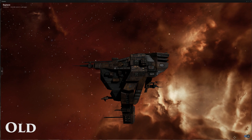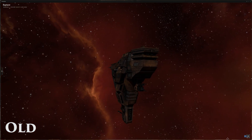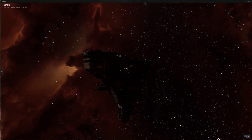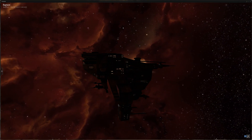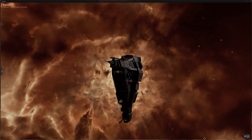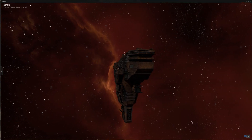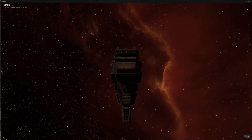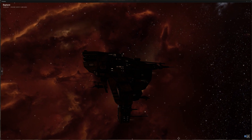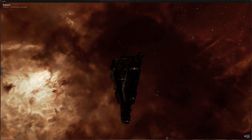Hey guys, it is Eve and today we are going to be checking out the new Rupture, Broadsword, and Muninn hulls that are currently live on Singularity and will probably be going live on the summer expansion. On screen right now is the old Rupture hull. There is a huge difference between the old hull and the new hull. The Rupture was in my personal opinion never my favorite ship to look at — I just didn't really like it.